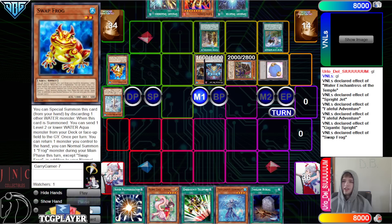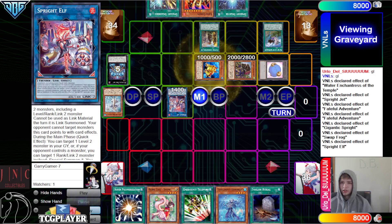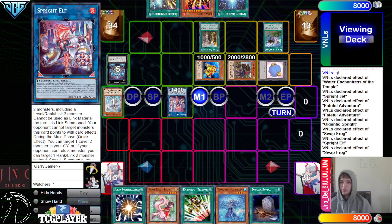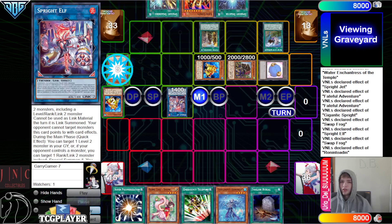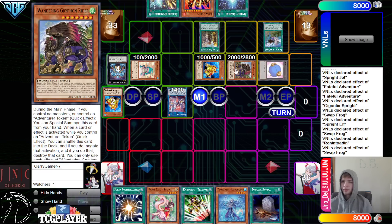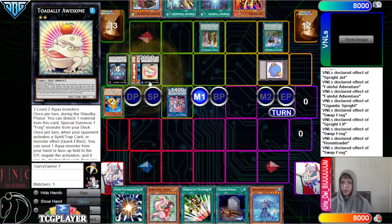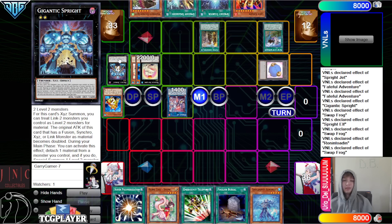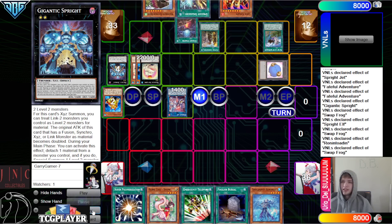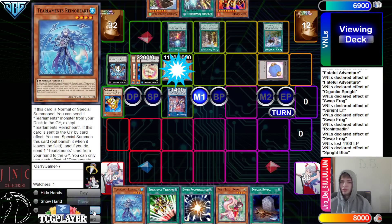Elf effect to target the Swapfrog to summon back. Swapfrog effect to dump Swapfrog, banish Swapfrog for Ronin' Toten. Swapfrog effect — bounce back Griffin Rider. You do this play to play around Dark Ruler more, since at this point you can't get hit with Nib because of Gigantic. Then activate Starter, go summon out Blue, lose life points.